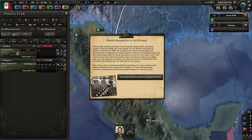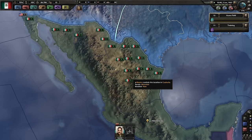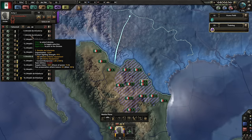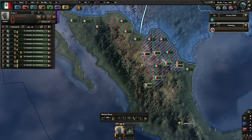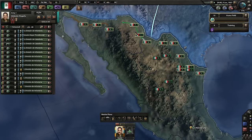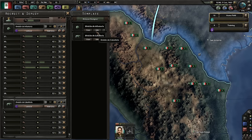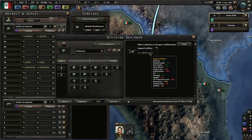Okay, how are we doing on factories? Fascist sympathies in the military — very well. The other thing that's nice about using the support is that we won't have to do very much more training. In fact, I'm not sure that we even need to do any training, though we probably will — they'll probably lose their experience.